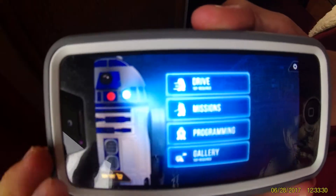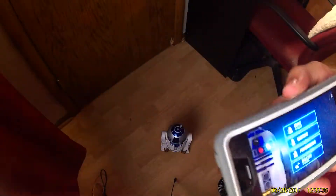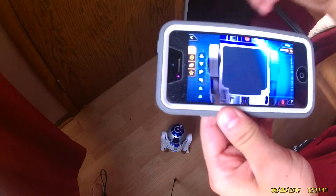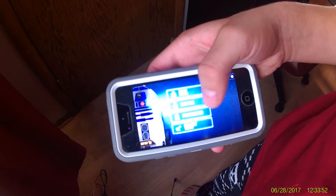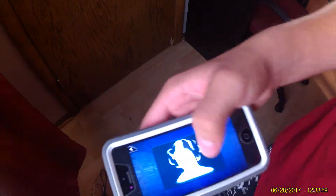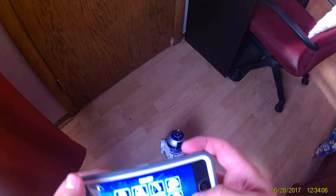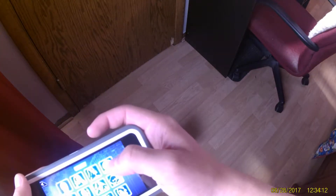Here's what the interface for R2D2 looks like. It has R2D2 on the side, and you have Drive, Missions, Programming, and Gallery. With Missions, you unlock them as you go — you do these missions and program R2D2 to do stuff. Programming and Missions are pretty much the same. In the Gallery you can see characters — if I click on Princess Leia or BB-8, he responds to a message supposedly virtually from BB-8.